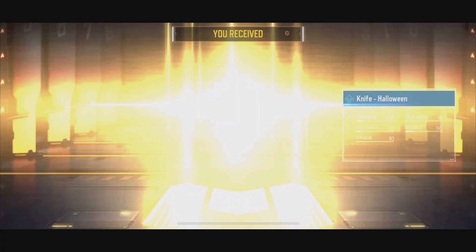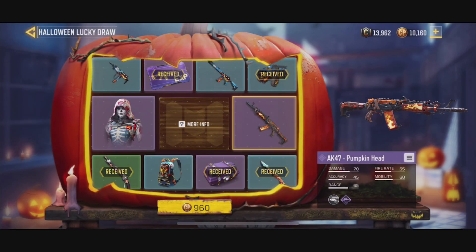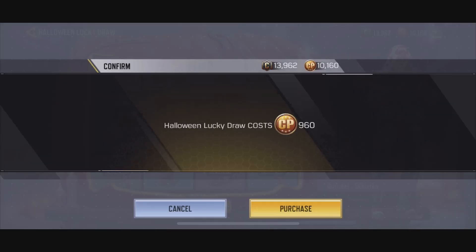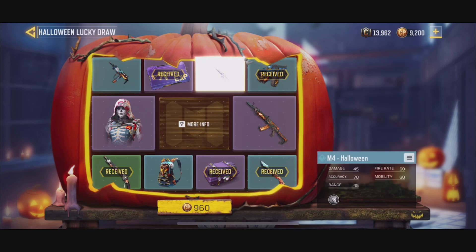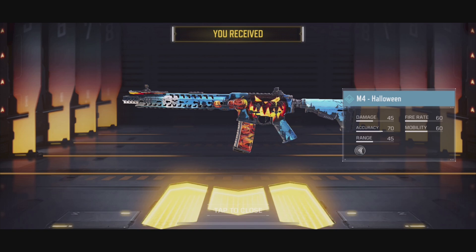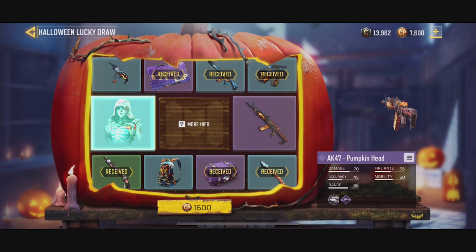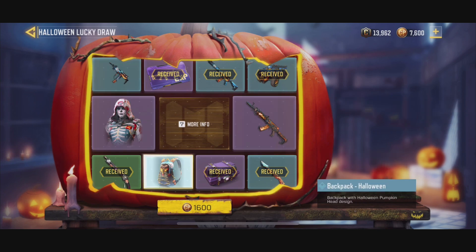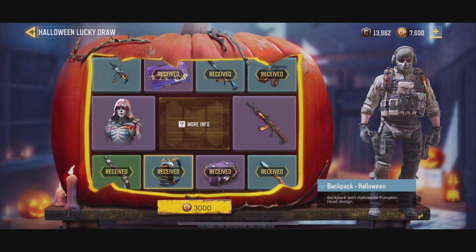We get the Halloween knife — that's actually insane, the most expensive knife I've ever gotten in COD Mobile. 960 CP next — we got the M4, which is really cool looking with the pumpkin head design. Then 1600 CP and we get the Halloween backpack, which is pretty sick.